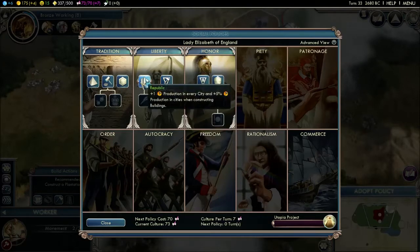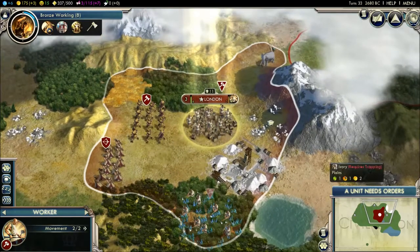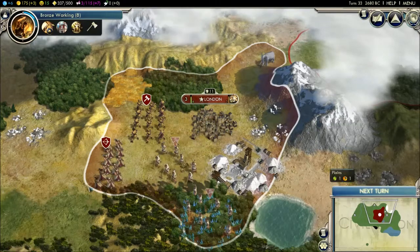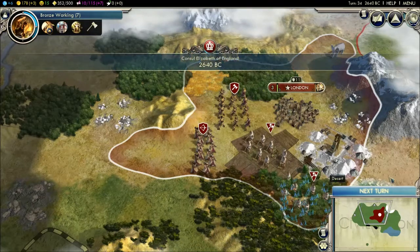Citizenship — this is nice because it increases tile improvement and construction rate by 25%, and a worker automatically appears in my capital, so another worker. Now I can build a plantation — plus one gold per turn, that's awesome. Construct a farm — plus one food, awesome. In three turns I'll get another worker. Border expansion is going quick.